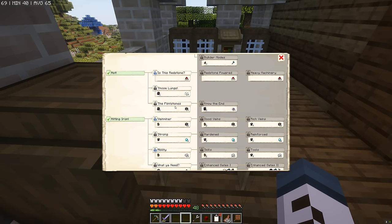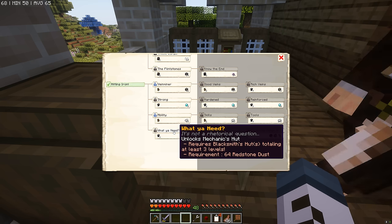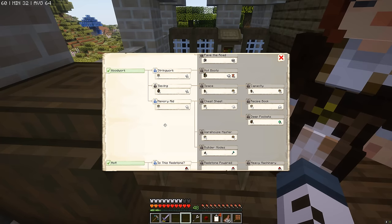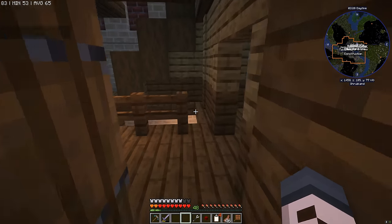There's loads of other things we can do down the line, like a stone smeltery, glassblower's hut, a mechanic's hut — which we'll need before we go to level three with the town hall. But for now, let's focus on these simple things: string for the Fletcher, and chiseled stone bricks for the stonemason.